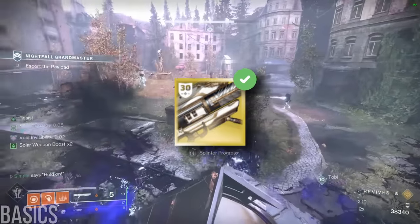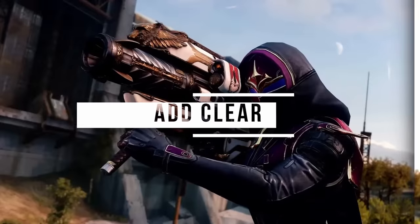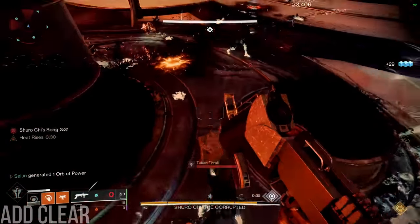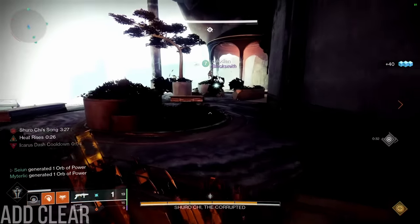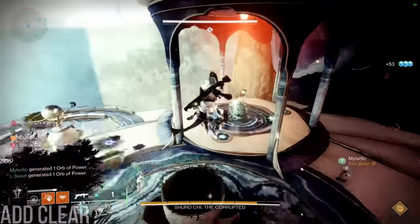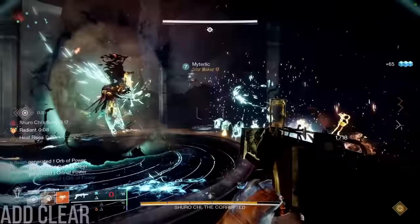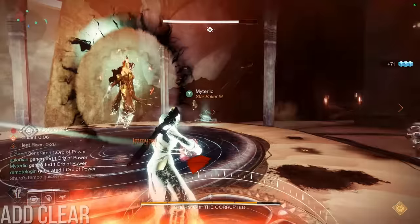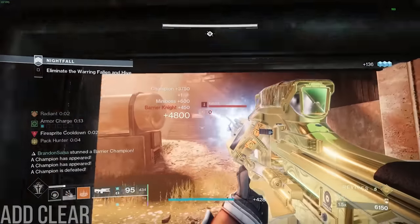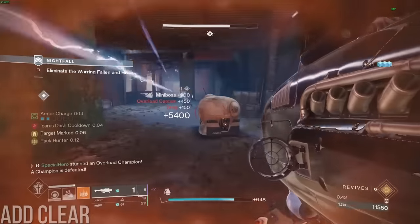So why is Gjallarhorn better? To understand this, let's talk about where and how Gjallarhorn is best used, starting with ad clear. While most people associate Gjallarhorn with boss damage, it's also the most potent ad clear option in the game, provided you don't have a higher priority power weapon equipped than a rocket. Even by its lonesome, it's easily the best weapon in the game for fire-and-forget, especially because it can handle majors with ease — something that can't be said for competitors like Trinity Ghoul, Wither Horde, and Waveframe Grenade Launchers. When Gjallarhorn powers up allied rockets, it goes from being a strong individual option to a playstyle transformation.